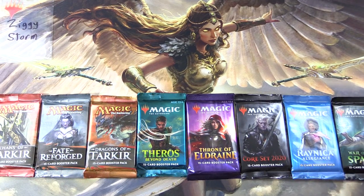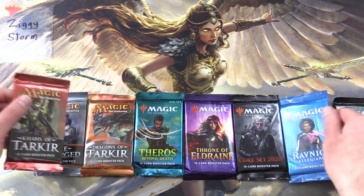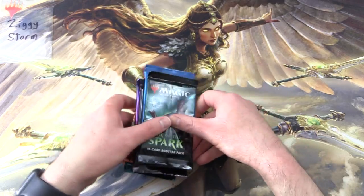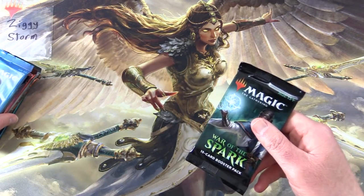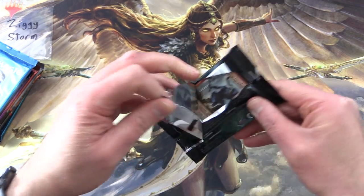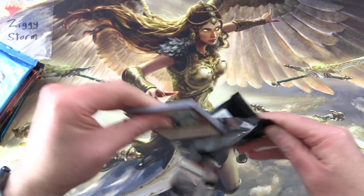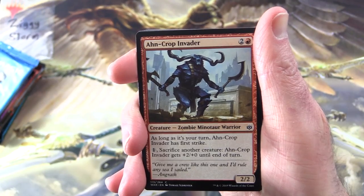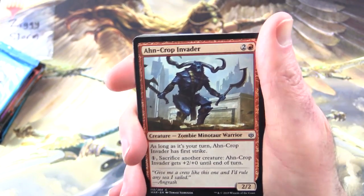Alright, so we will do things in this order. The Patrons get the Rares, Mythics, Foils, and Anything Over a Buck. Starting off with War of the Spark — Planeswalker hunting today. Looking for Mythics. I haven't actually pulled any Mythics in a long time from this set, so fingers crossed today is the day.